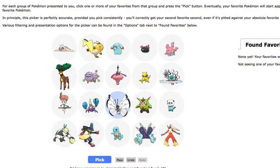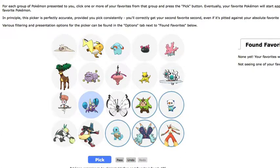I've seen some of these before. We've gotten into basically the second round — they're going to throw in some ones you've already seen. I picked Oshawott and Quilidin, Squirtle, Toxapex, Blaziken — I'm going to pick those five again.